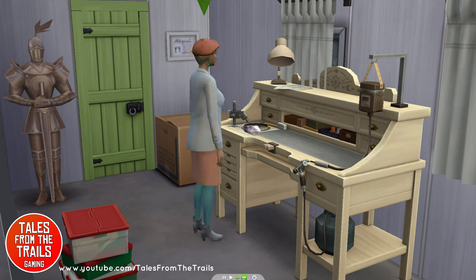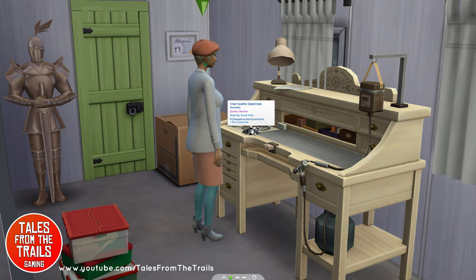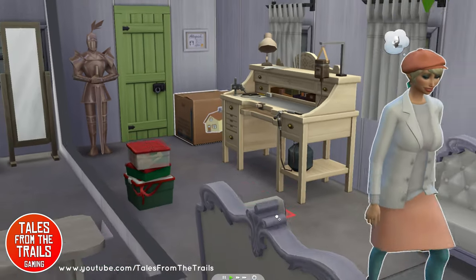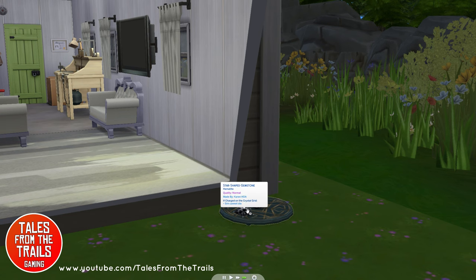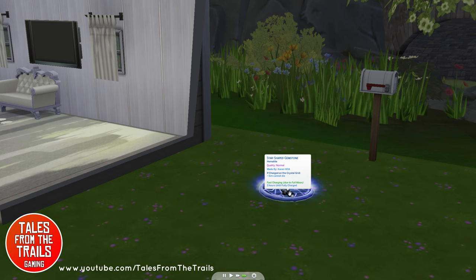We're going to get our sim to make that gemstone. You can have it in jewelry as well, but for this purpose we're just going to have it as a gem sat on the side. There it is — got it finished. Now we're going to drag it over and charge it on this little disc, and wait for it to charge up once it's nicely charged under the moonlight. Then we can test it out.